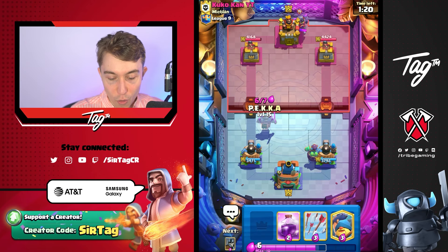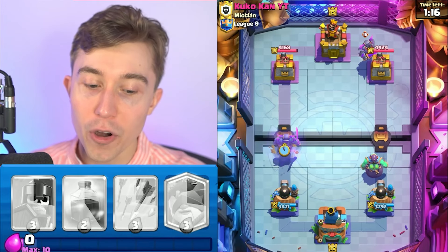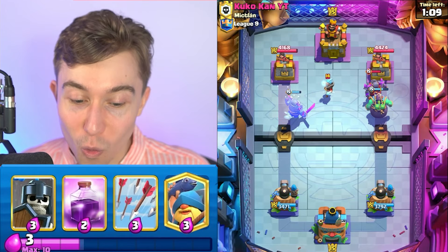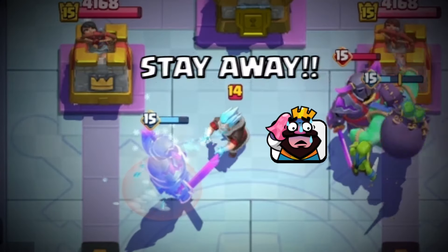So we want to go in for a P.E.K.K.A evolution on the left, because if I can bombard him with only having Lumberjack in cycle and no Inferno Dragon in his deck, how can he defend this? Sure, an Ice Wizard works, but it's going to get one shot. If you Lumberjack, that'll be even more ludicrous. I bet he tornadoes this into the other side.